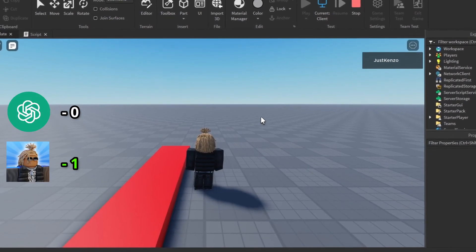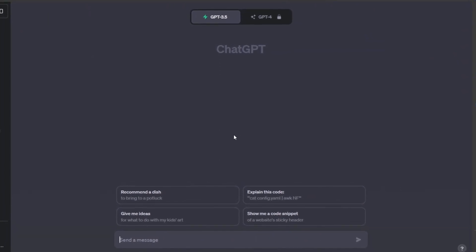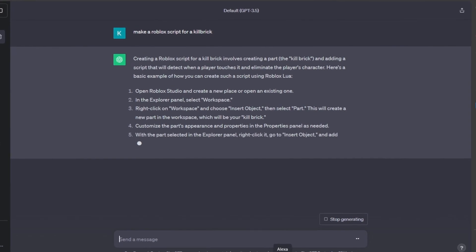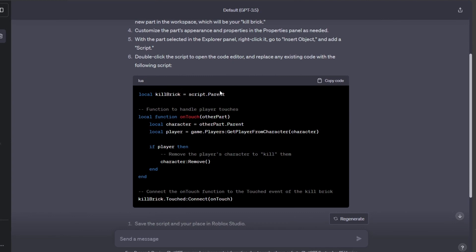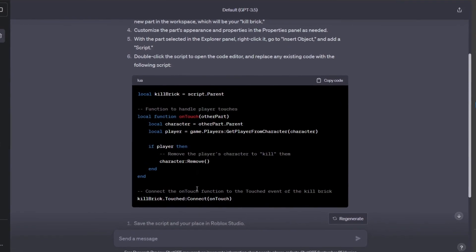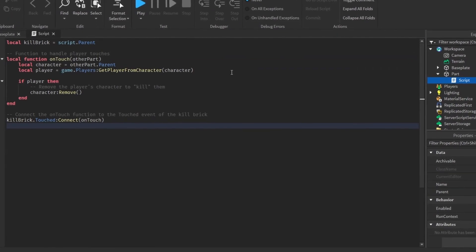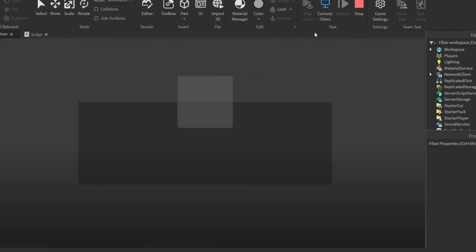Let's go ahead and check if ChatGPT can make a kill brick. I'm going to paste in the prompt and let's see. There's a bunch of text but we've got the script. It references the kill brick, puts it in a local function. Interesting — character.remove. Let's paste it into the script and load it into the game to see if ChatGPT can do this simple task.